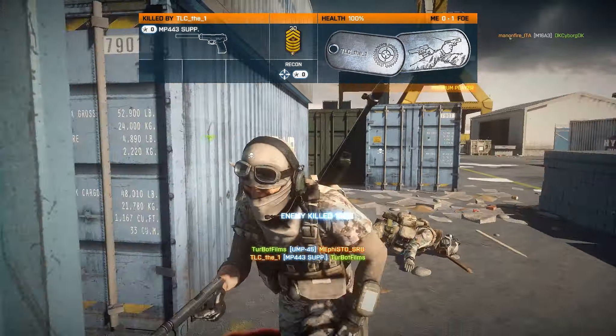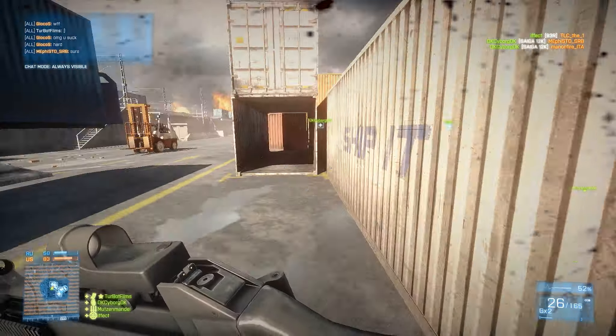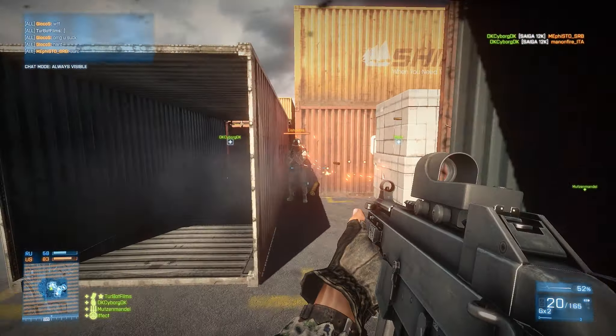The P90 fires at 900 rounds per minute, and the UMP only has 600, so that's about 300 more rounds per minute, which is a lot. I also have a love for the P90 from the Stargate series, so I can't be too objective — it's probably that. It's just stuck with me. It's very odd, actually.